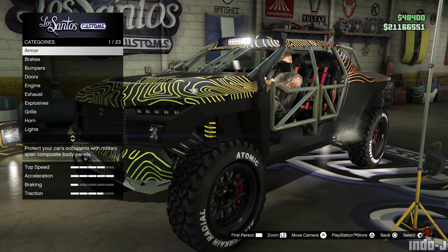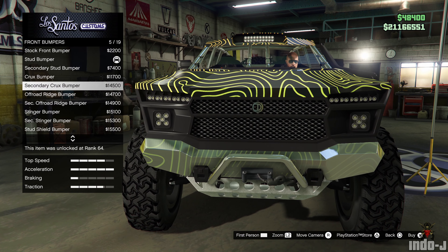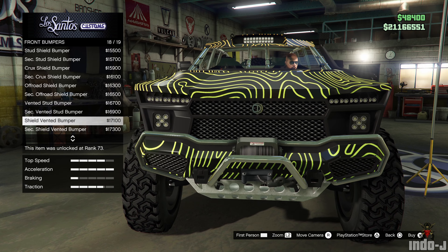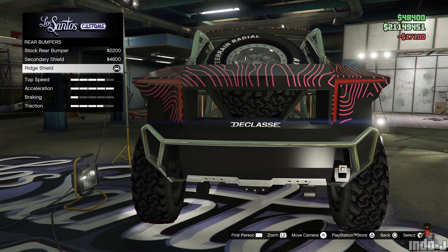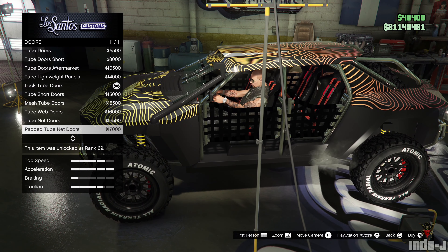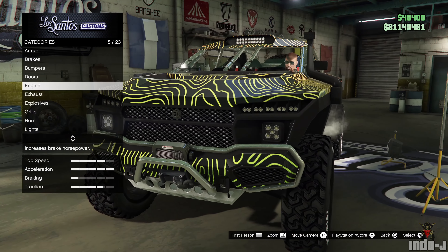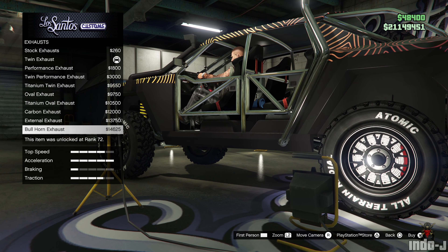I already customized the vehicle for you since I wanted to do those Cayo Perico races in style. These are the options you can get — going for this rear bumper. You've got all these door options, though it's not a full door, which is a bit of a pity.